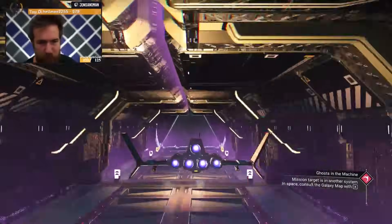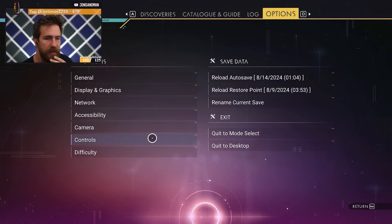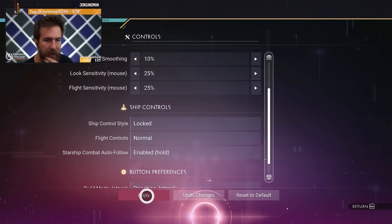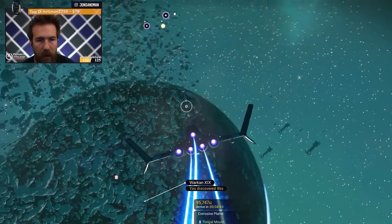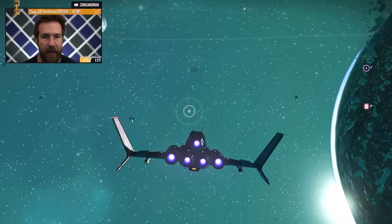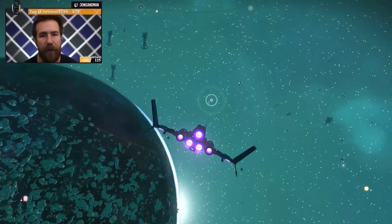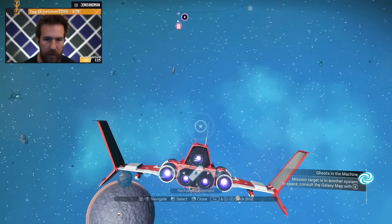Another YouTube comment we're doing: Options > Controls > ship control style to Locked. People are saying that is a lot nicer. What does that change exactly? Now I'm like dragging down to the right, bottom right, up — everything makes sense. Flying makes more sense now. Holy crap, thank goodness. Let's call our anomaly real quick.